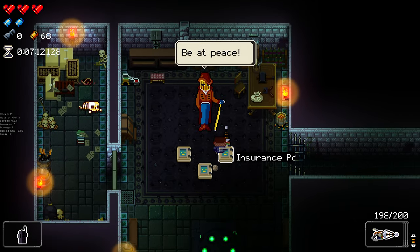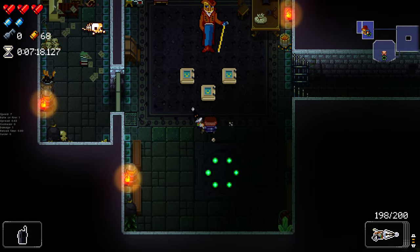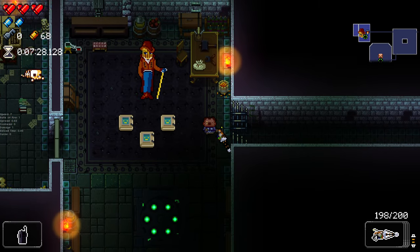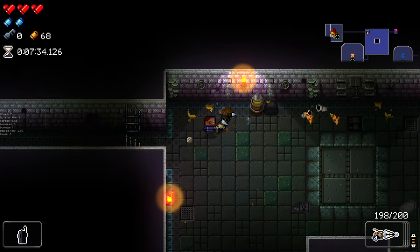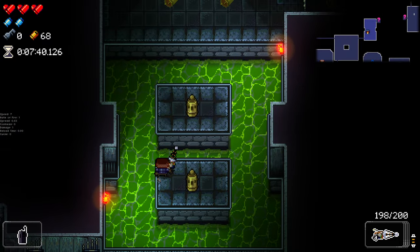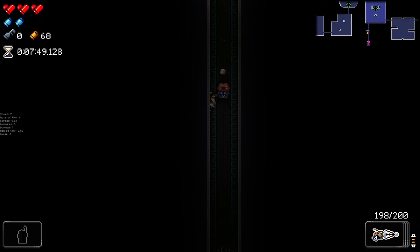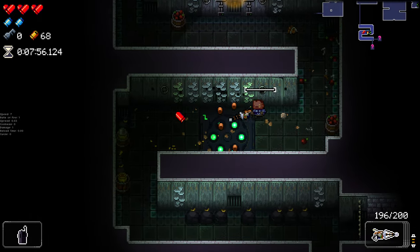There's an insurance policy vendor here. Essentially, if you buy an insurance policy, it'll mean that that gun — or sometimes item — will show up on the next run. I personally really, really dislike this as an idea. If some people like it, that's fair, but I'm just not ever going to interact with it. I've seen a few roguelikes where they do this idea where you can take an item from one run into the next, and I just think it's cheesy. It means you can make your next run super overpowered — for me, roguelikes are all about randomness, and taking away that randomness just isn't it for me.